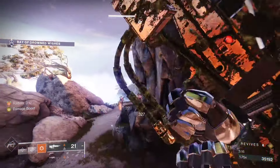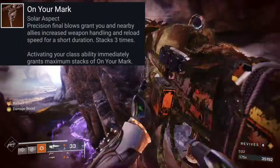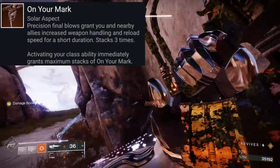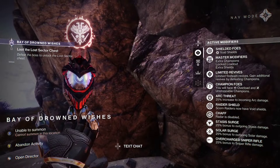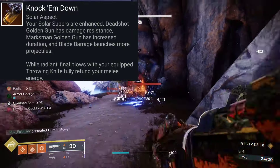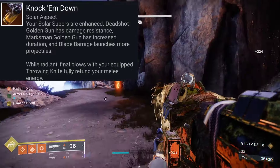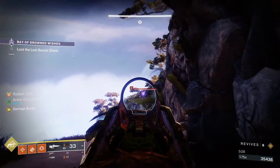For our first aspect we're going to be using On Your Mark, which allows precision final blows to grant you and nearby allies increased weapon handling and reload speed for a short duration, up to three stacks. For our second aspect we're going to be using Knock Them Down, which allows your solar supers to become enhanced — with Golden Gun Marksman, it provides increased duration while using your super.